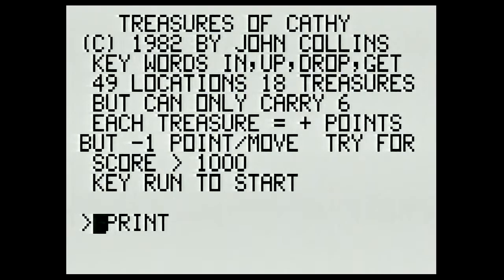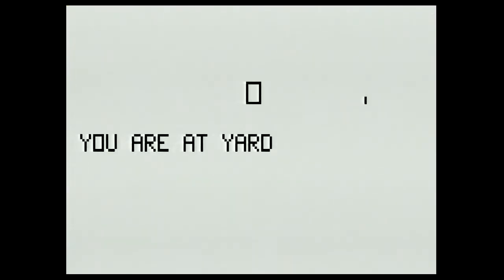In this game you have four keywords you can use — these are very brief instructions. If there are more instructions they have not been archived. There are 49 locations and 18 treasures; you can carry six of them. Each treasure gives you some points, and each move you make subtracts points from your score. Let's get the game started by pressing run — we start off at a yard.